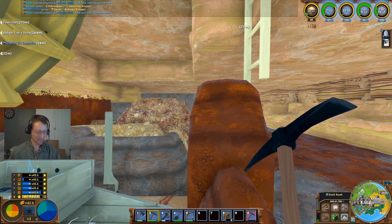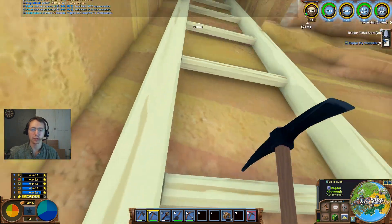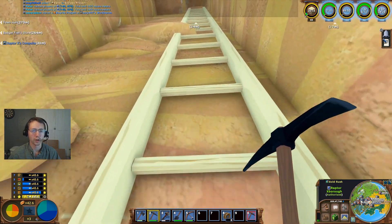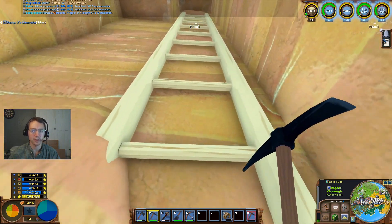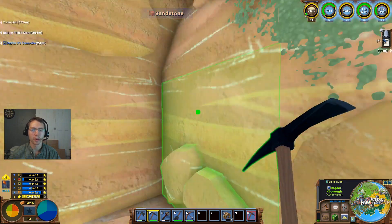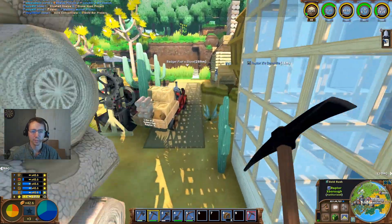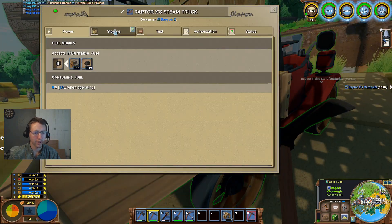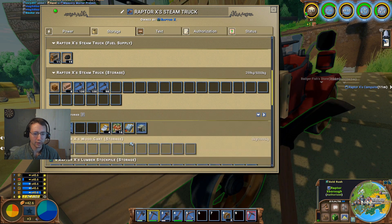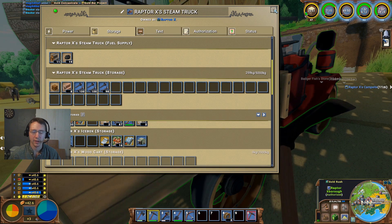Good afternoon ladies and gentlemen. RaptX here with GoodCleanGamingRx and today we are back on the Plains of Luxor Eco 9.0 server. Today I'm actually going to be moving my blast furnace — I had a request from the people who I put my blast furnace next to, apparently it is clouding up the river. So I'm going to be jumping over there and moving the blast furnace, the pipes, all that kind of stuff out of there.